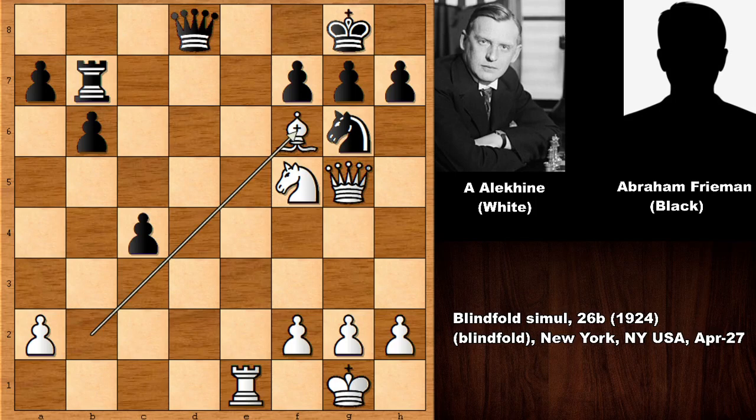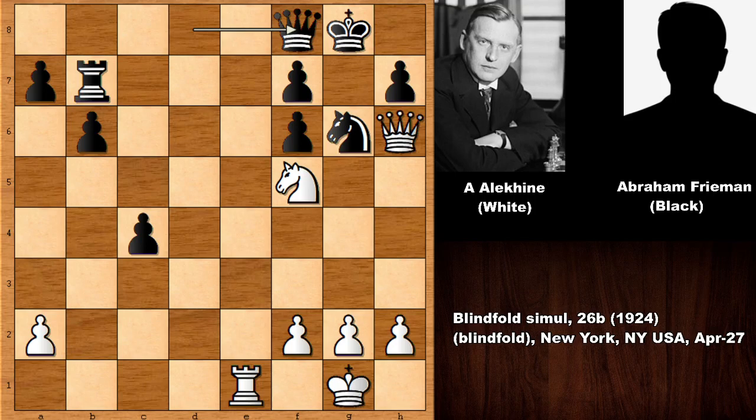This is why bishop takes on f6 by Alexander Alehin. After g takes on f6, queen to h6. It looks like black is defending right on time. But what would you do in this position if you had the white pieces? It's a very simple move, and after that move, black threw in the towel — he resigned.